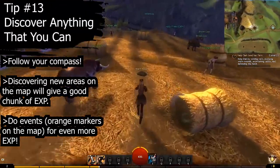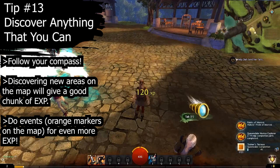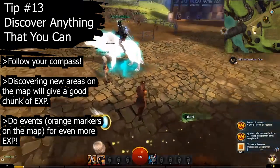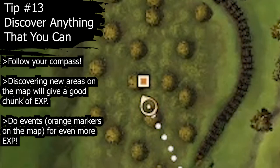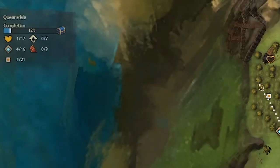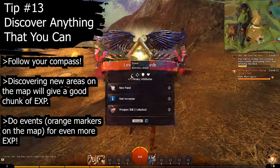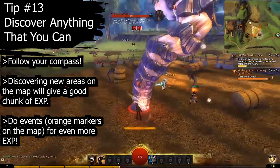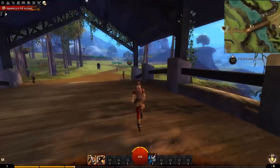Finally, tip thirteen: while you're exploring, make sure to do your hearts and discover any undiscovered things you come across on the map. You'll know when you've discovered something when its icon physically changes on your map and the count of that icon goes up. Also, make sure to do events — these are orange markers and circles that appear on your map. When you complete them, you get a big experience chunk added to your exp bar.